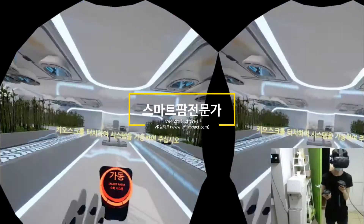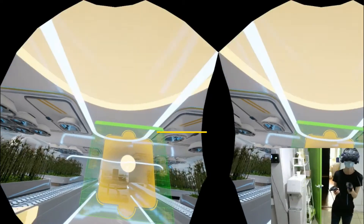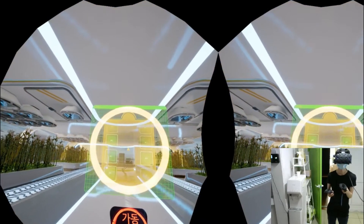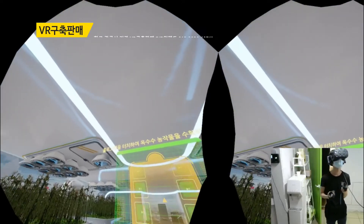Touch the kiosk to start the system. Touch the hologram to harvest corn crops.